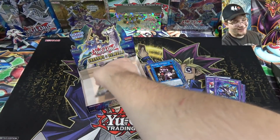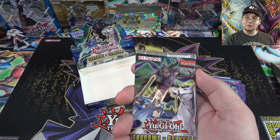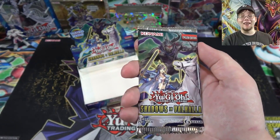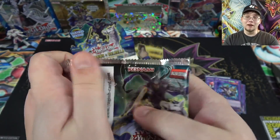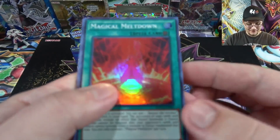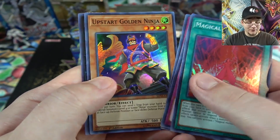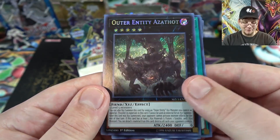We're down to our last pack. Still no Ash Blossom, but I did get Invocation, two Makabas, and two Alistairs — so it's kind of an Invoked box I guess. Let's see what we can end with — can we end with Ash Blossom? That card hates me. Magical Meltdown again, Ninjutsu Art, Upstart Goblin, Gold Ninja, and we're ending with Outer Entity Azathot.